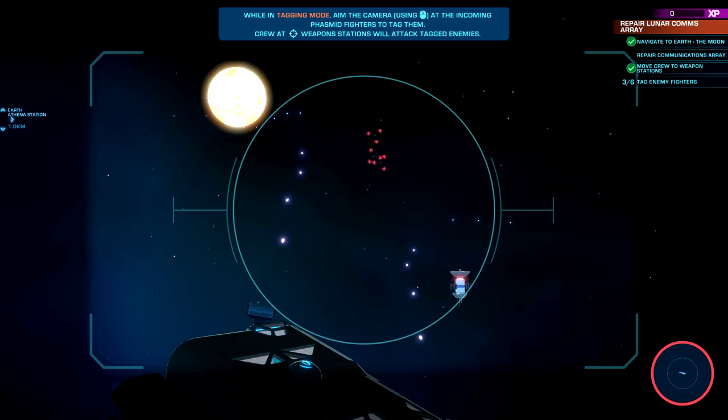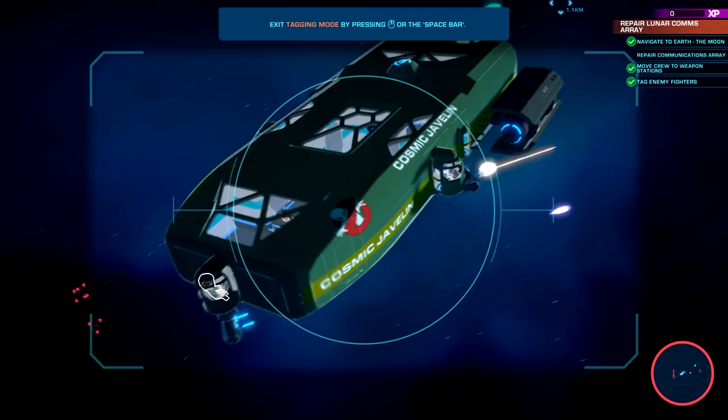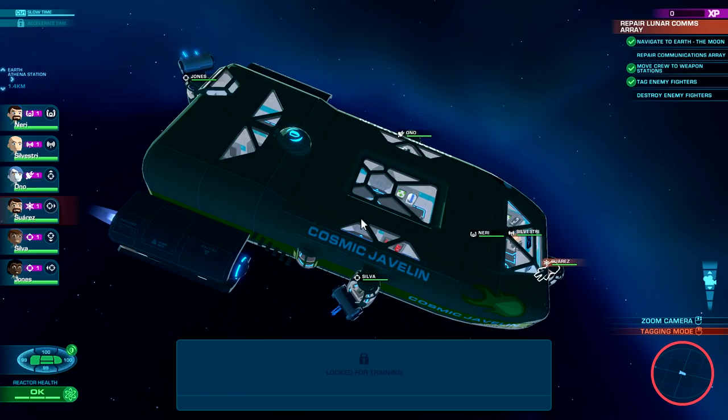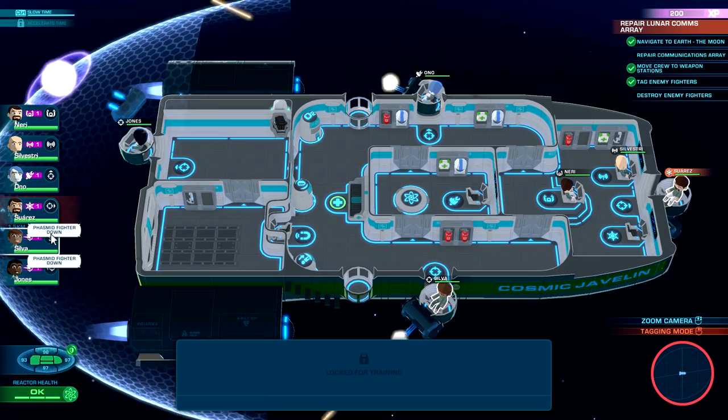Mouse wheel for tagging — let's find these baddies. One, two — nice! This is well done. Let's go to tagging mode; we can also zoom out pretty far and see what's going on. Our ship is going to take some damage.